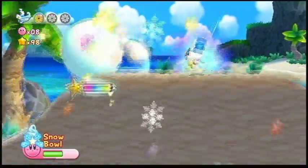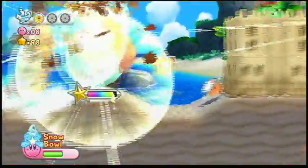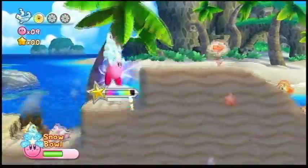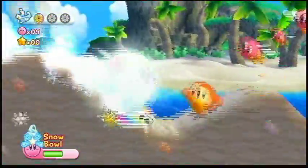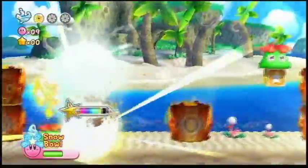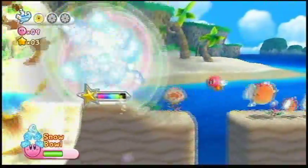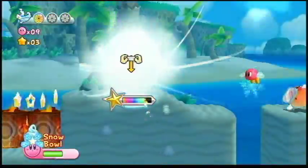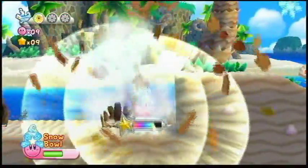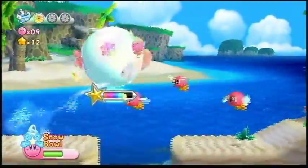All you literally have to do is shake the Wii remote and there you go. You also get to play a little bit of Katamari — when you roll up the enemies, you basically collect them all Katamari style. They stick onto your Snowball until your Snowball is done. It's honestly a lot of fun, this ability. It's great. Too good. Snowballs!